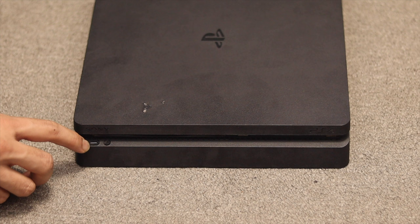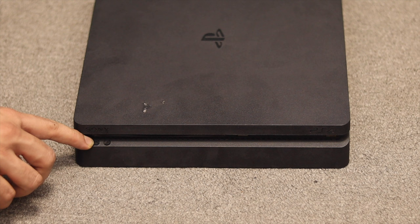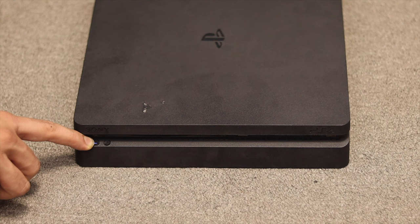First, make sure that your PS4 is completely turned off. Then press and hold the power button until it beeps twice. To enter safe mode, press and hold the power button once again until it beeps twice. Once you hear the second beep, release the button.